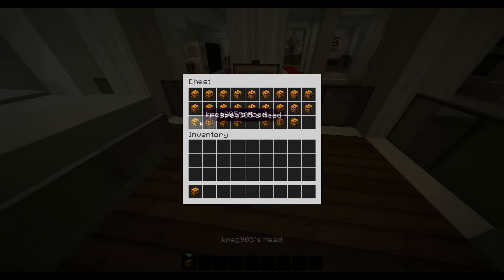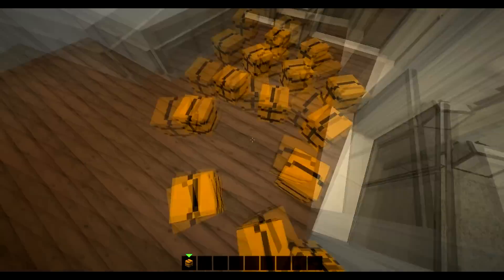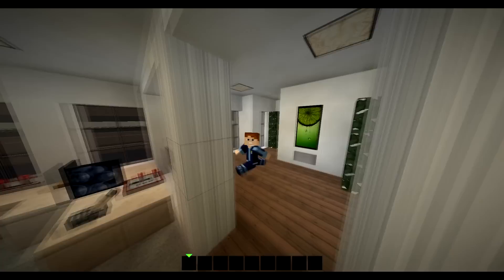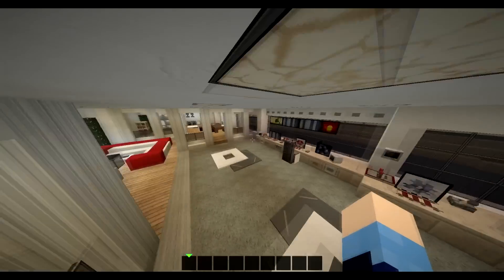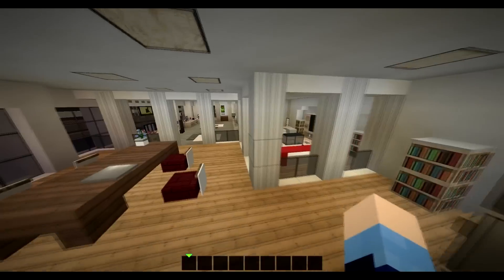KPEG905's head. Okay, it's somebody's head, and we're going to place it everywhere. Thunderbird 5 is covered with KPEG's head. Right, I'm going back to the good old Tracy Island - back to Planet Tracy, as John would say - because we're going to have one final look at the main island.